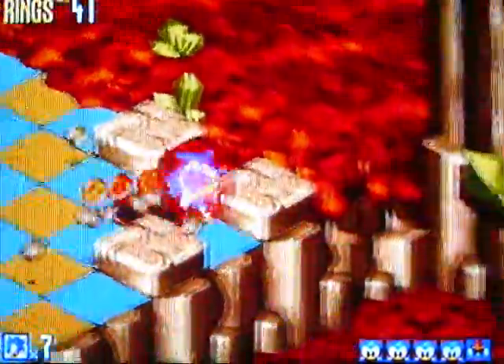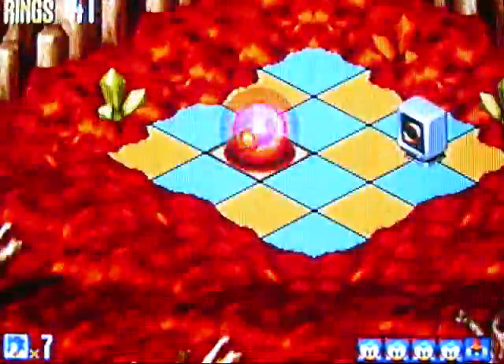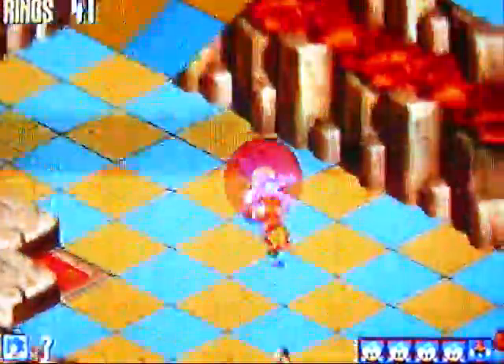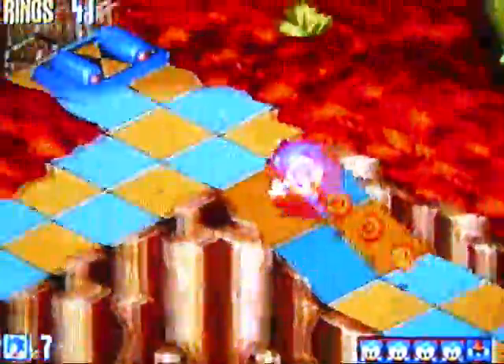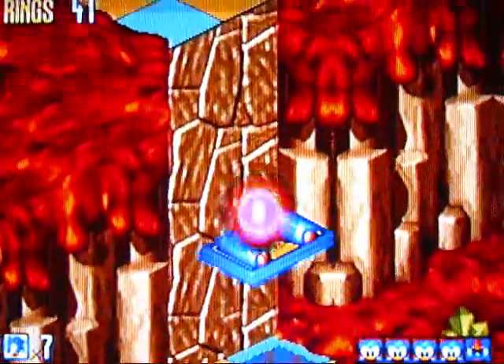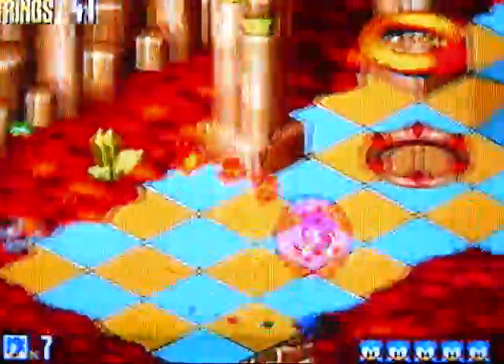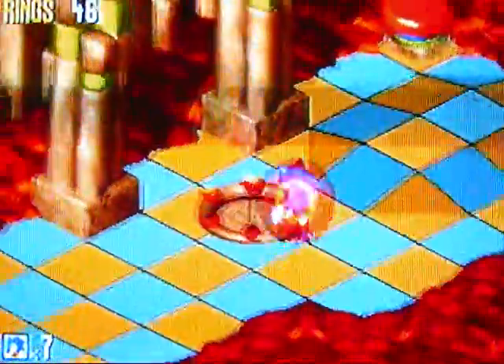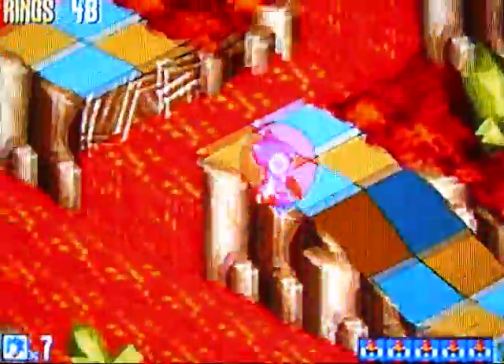We're on the right path now. The next enemy should be right — yeah, there it is, a spiky ladybug. Is there a hole? Yes there is. What's in the hole? Some rings — don't need rings. Now we're back on the right path. The last flicky should be up here — spin up — and there it is!